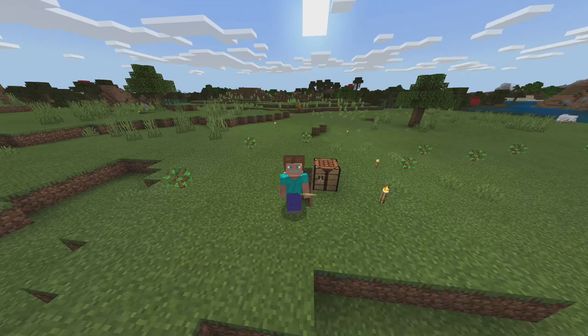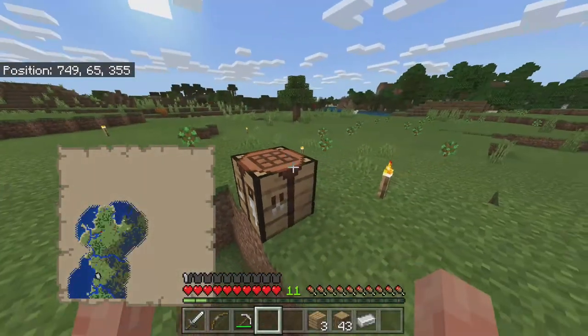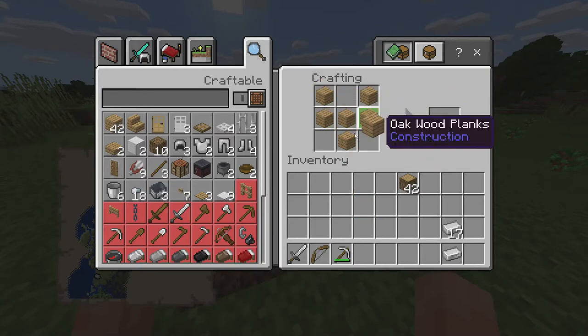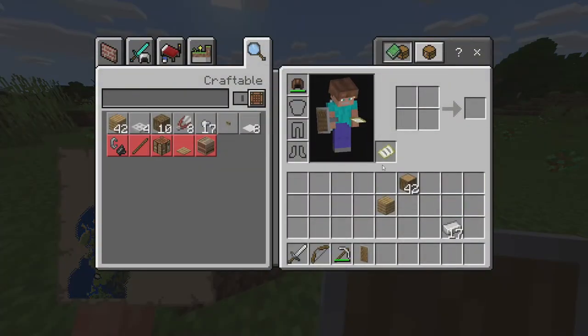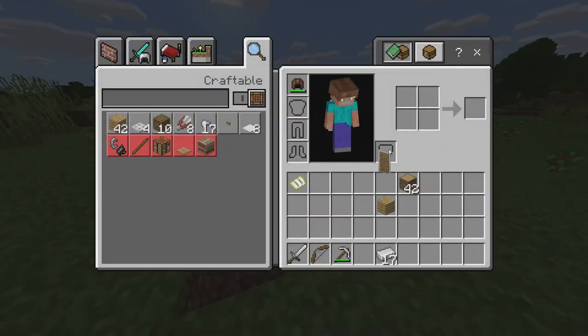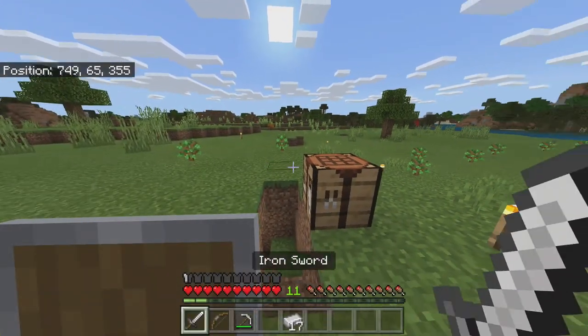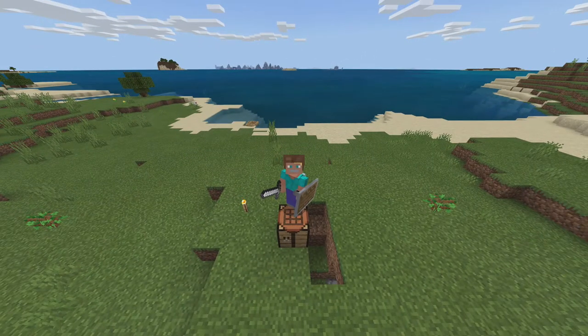One thing I wanted to show you guys — grab one piece of iron, then grab six pieces of wood, and I want you guys to make a shield. Always have a shield. We're going to get rid of this map for now and place this shield in our hand. Now we are fully protected and we can actually fight off mobs. So I wanted to show you guys that for the end of the episode.